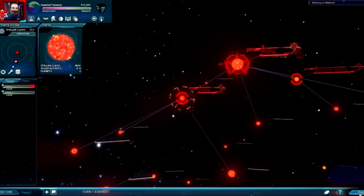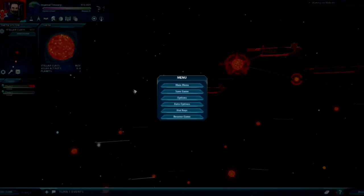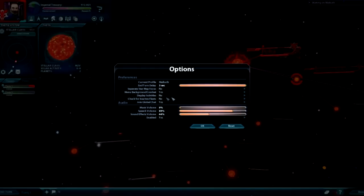This brings up your main menu. You can save your game, go to options. If you want to really change your options — like your display size and all that — you have to do that in the actual startup page when you click the Sword of the Stars 2 icon.